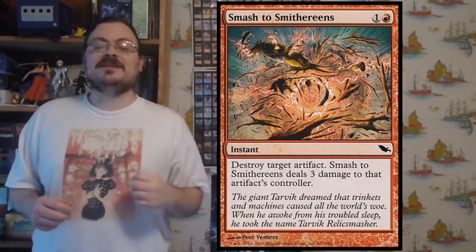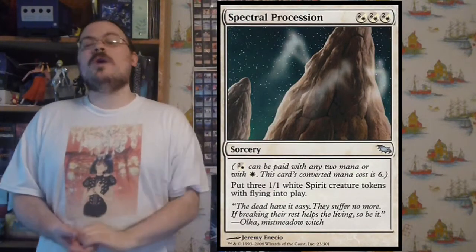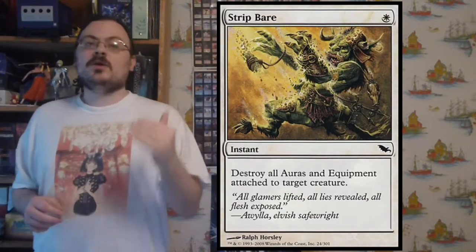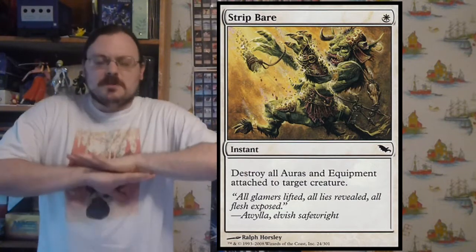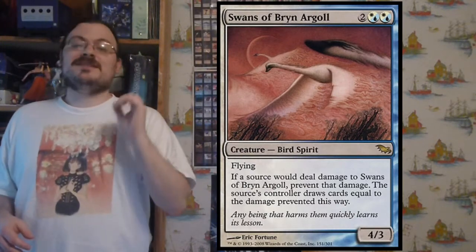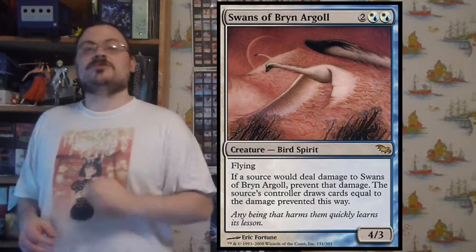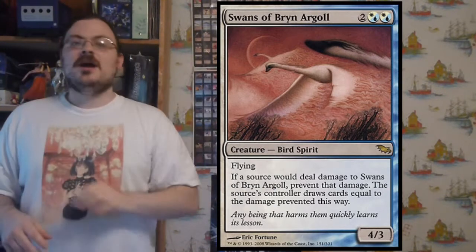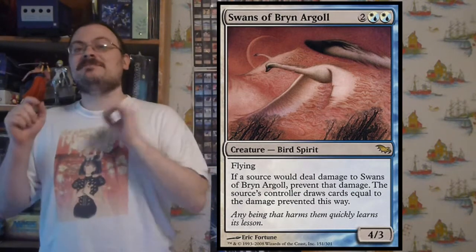Smash to Smithereens allows you to destroy an artifact and deal three damage to that artifact's controller. Spectral Procession puts three 1/1 white flying spirit tokens into play — pretty good. Strip Bare destroys all auras and equipment attached to a target creature, tearing them all away from someone building up with enchantments and equipment. The Swans of Bryn Argoll is a flying creature that whenever it is dealt damage, prevents that damage — and for each damage prevented, the damage source's controller may draw one card. The best combo is dealing damage to your own Swans to draw cards.